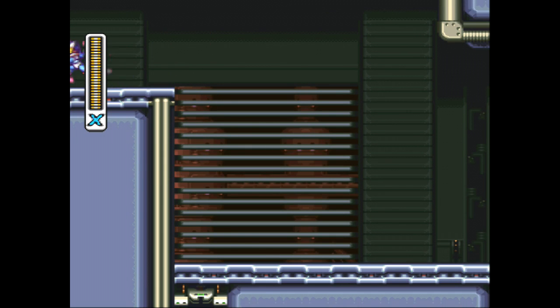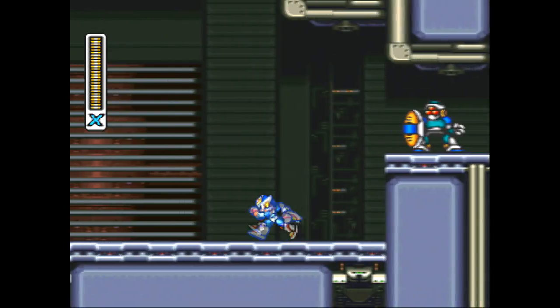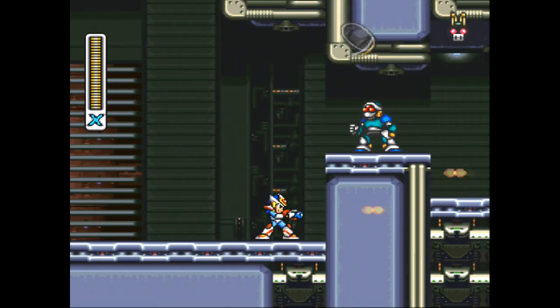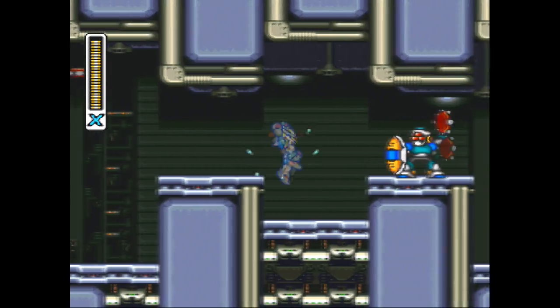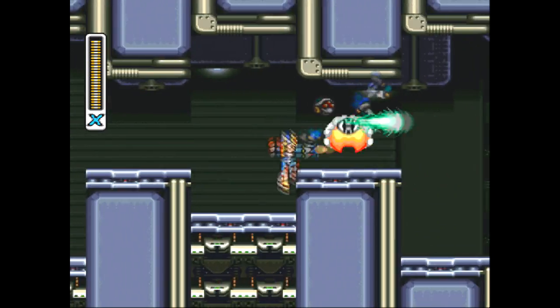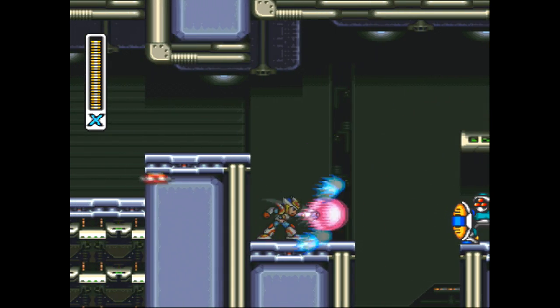Is there anything up here? How can there be a ledge and there not be anything up there? That's horse shit. Anything up here? No. So anyway, we're just cruising right along here in the Dr. Wily slash Sigma stage. Although we don't know it's Sigma yet - who else would it be?